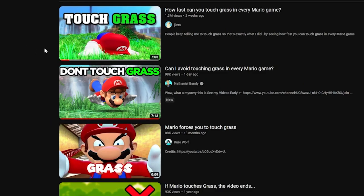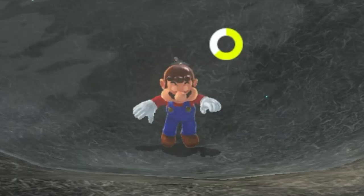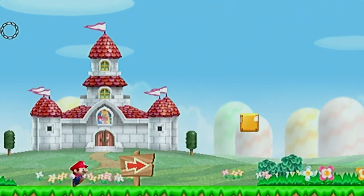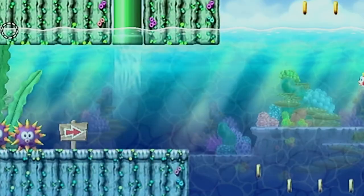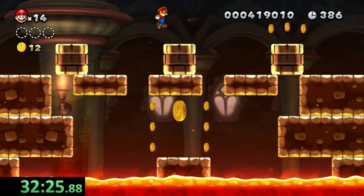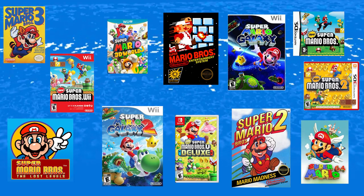I've been seeing these amazing videos about Mario touching grass, not touching grass, you name it. But it got me thinking, what about water? There are four things you can expect from a classic Mario game: grass, sand, water, and lava. So in this video, I'm going to see how fast I can get Mario to touch water in every mainline Mario game that I can get my hands on.